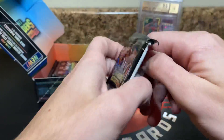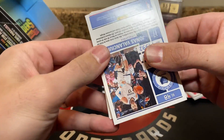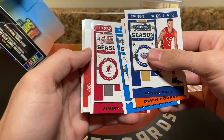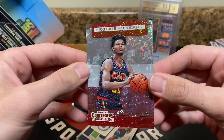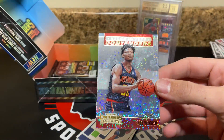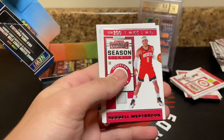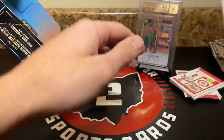A few packs left here. Some sort of sparkle-looking card in this pack — Lonzo, Booker, Vucevic, Jimmy Butler. Cam Reddish, Rookie of the Year Contenders — good looking card. Okogie, Marc Gasol, Giannis — pull that out. Russ Thunder, and Jonas, Grizzlies card.